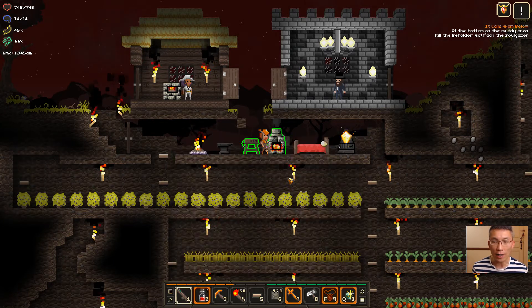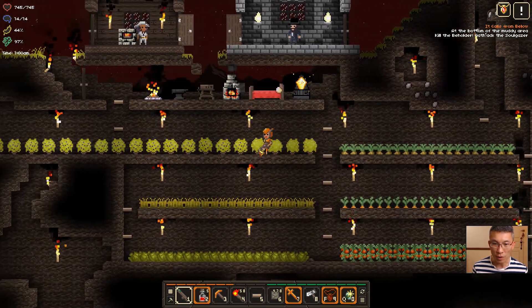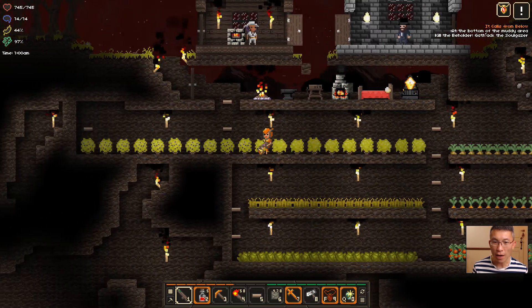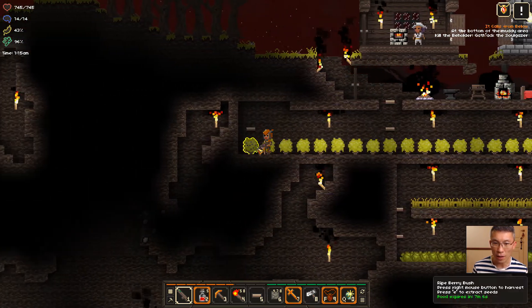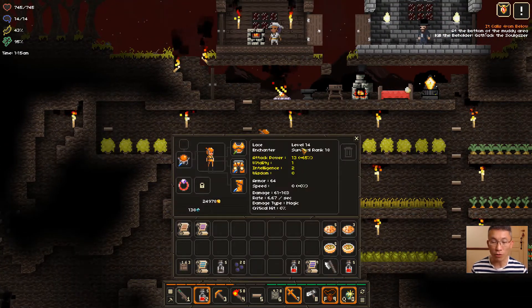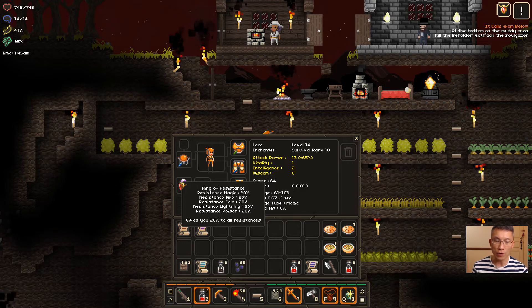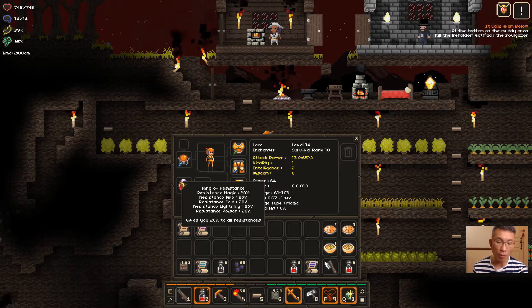Armor is the damage mitigation. There's also resistance — I've crafted a ring that gives me resistance to damage against various damage types: magic, fire, cold, lightning, and poison.